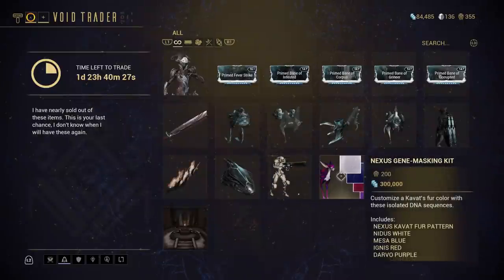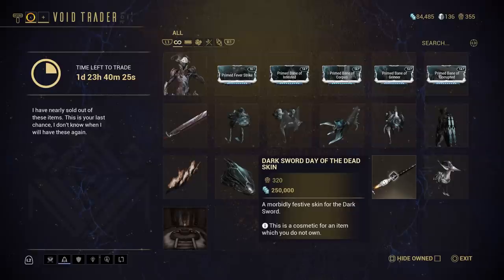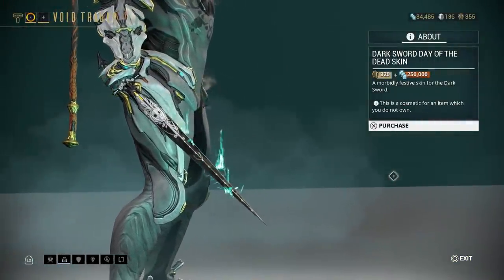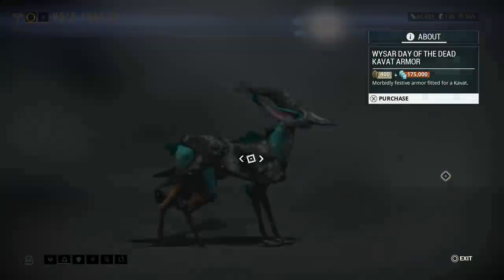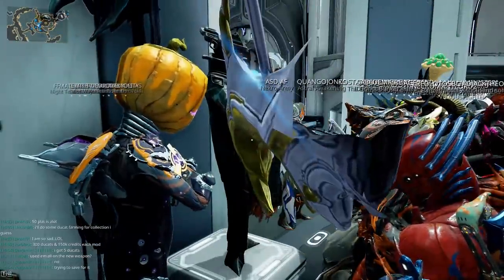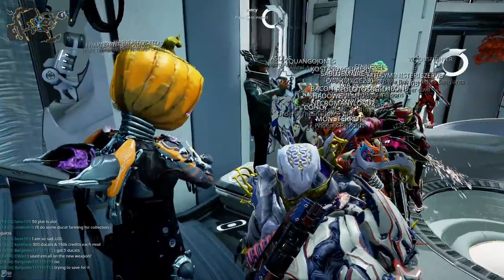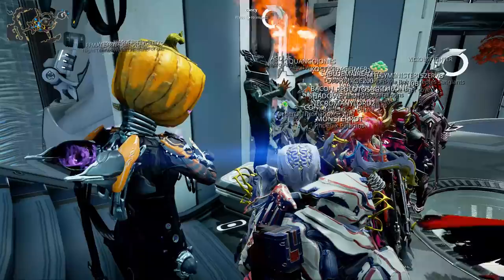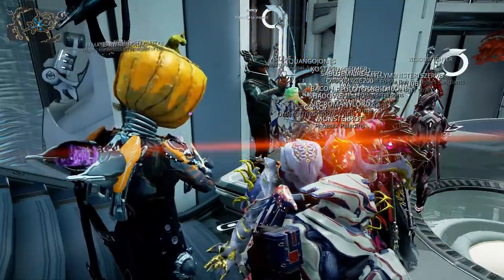The Nexus Gene Masking Kit. And weirdly, as on PC, again because he brought it last time: the Dark Sword Day of the Dead skin, the Day of the Dead Kavat Armour, and the Sands of Inaros Blueprint. As always, he will be around until Sunday morning. If he has anything that you want, you need to get in either today, being Friday, or Saturday - don't leave it last minute.